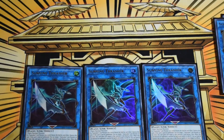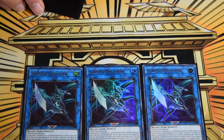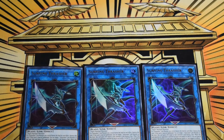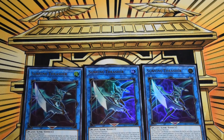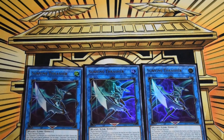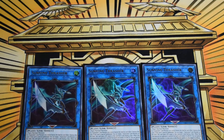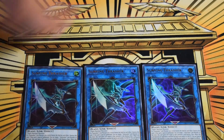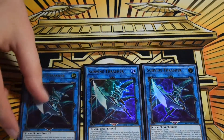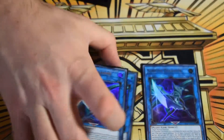Triple Sunvine Thrasher — this is your OTK piece, your boss monster, your damage source. When it's special summoned it gains 800 attack times the link rating of a monster on the field. Targeting a link-four means 800 x 4 = 3200, plus its own attack bringing it to around 4000. We have cards in the extra deck that let it attack up to three times, so that's where all your damage comes from.